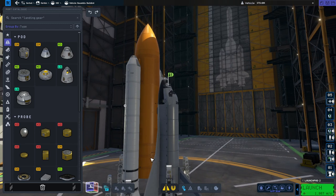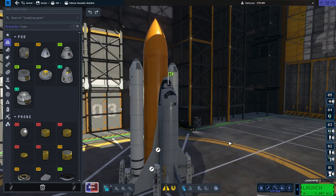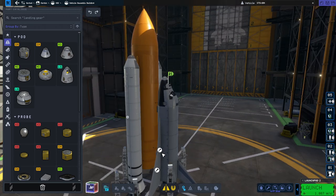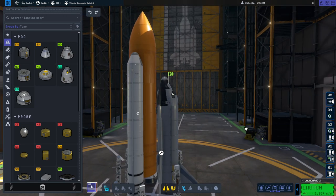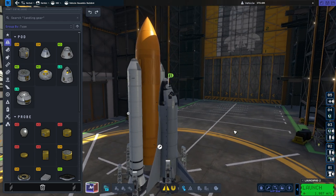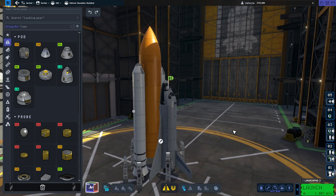However, the suggestion to add struts might not be a bad one — it's just the diagnosis of why the strut might work that is potentially wrong. I've put one strut per wing to avoid increasing the part count too much. We're still going to park a ways from the station and not time-warp with the payload — those are the mitigation strategies I'd like to put in place.